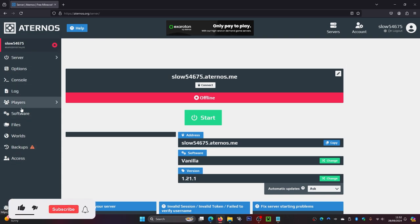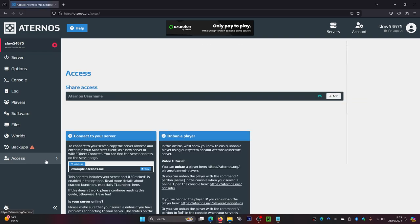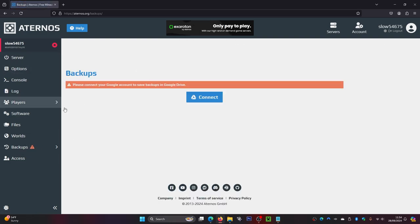On the side we've got a bunch of options for our server: Options, Console, Log, Players, Software, Files, Worlds, Backups, and Access. Inside Access, you can add your friends' accounts — if your friend signs up to this website, you can add their username here so they can load up your server even if you're not online.